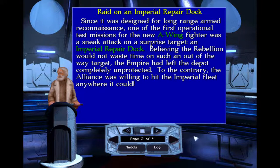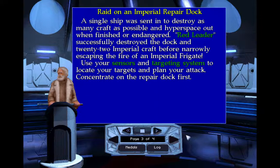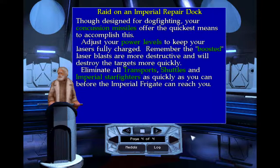Believing the Rebellion would not waste time on such an out-of-the-way target, the Empire had left the depot completely unprotected. To the contrary, the Alliance was willing to hit the Imperial fleet anywhere it could. A single ship was sent in to destroy as many craft as possible and hyperspace out when finished or endangered. Red Leader successfully destroyed the dock and 22 Imperial craft before narrowly escaping the fire of an Imperial frigate. Use your sensors and targeting system to locate your targets and plan your attack — concentrate on the repair dock first. Though designed for dogfighting, your concussion missiles offer the quickest means to accomplish this. Adjust your power levels to keep your lasers fully charged. Remember, boosted laser blasts are more destructive and will destroy the targets more quickly. Eliminate all transports, shuttles, and Imperial starfighters as quickly as you can before the Imperial frigate can reach you.